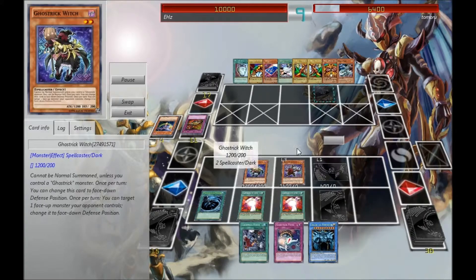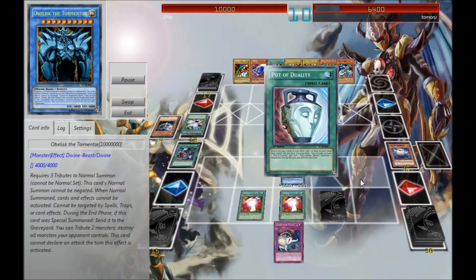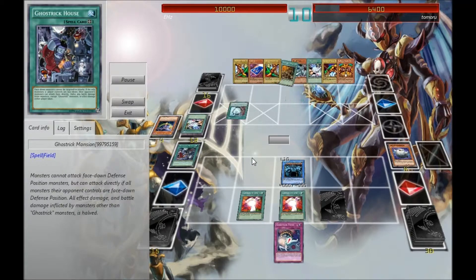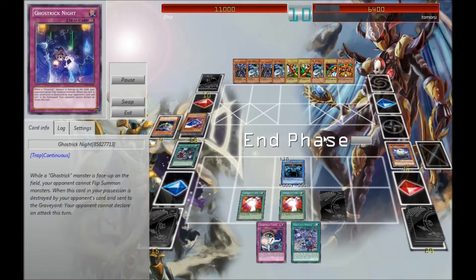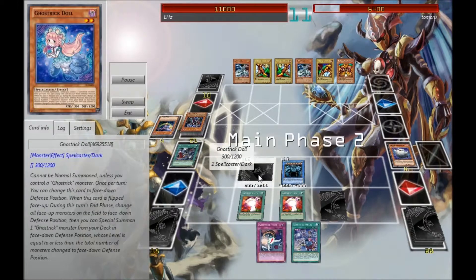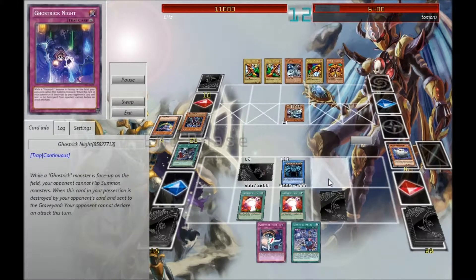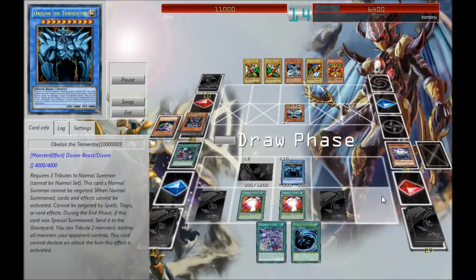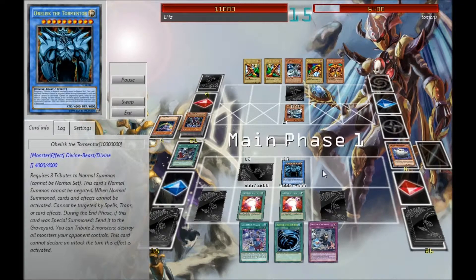Oh, that's a Destiny Draw. I'm going to use the Destiny Draw, play House, summon Obelisk just because I can. He plays One Day of Peace. Ghost Card Car. I drew into Doll, which is actually quite fun to mess around with if you know how to do it properly. I threw an Obelisk in here just because you can easily load up your board with Ghost Tricks, so stacking for Obelisk isn't that bad.